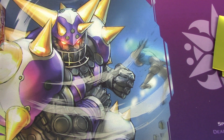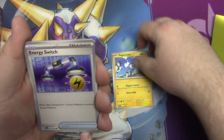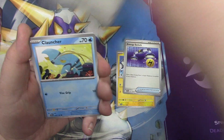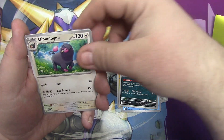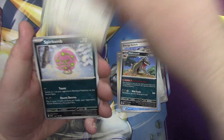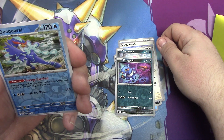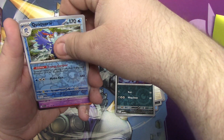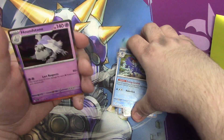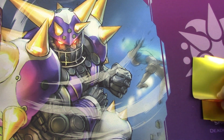We got a Thunder energy and a Magnemite to start. Energy Switch — that's a very good card. Varoom, Clauncher, Mabastiff. Oink alone, Spiritone, Krogon's reverse holo — nice. Quaxwell reverse holo too. And I have a Houndstone — full holo, not reverse, I made a mistake everyone. It's one of those holos.